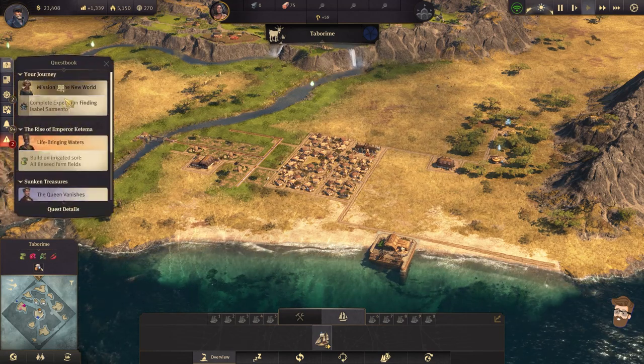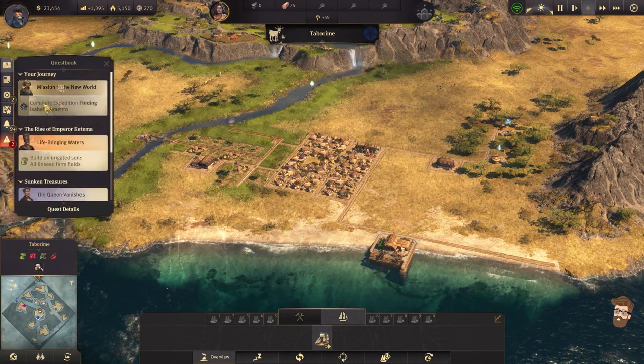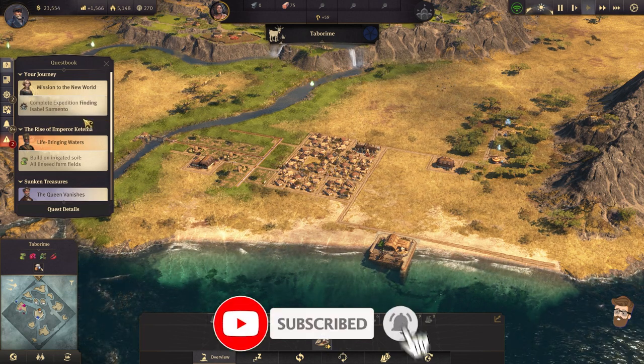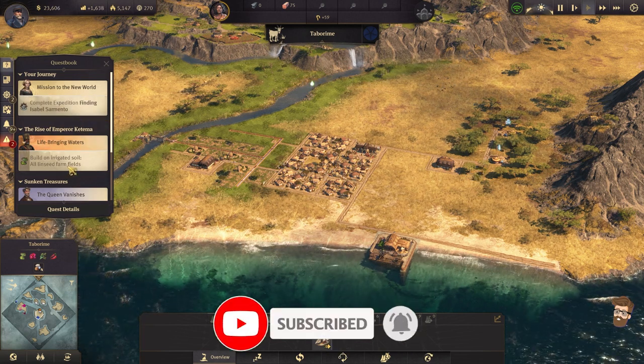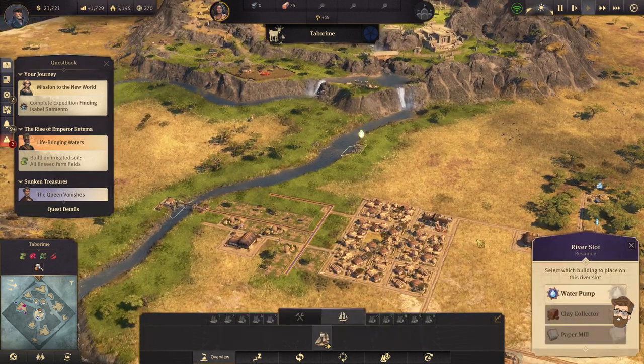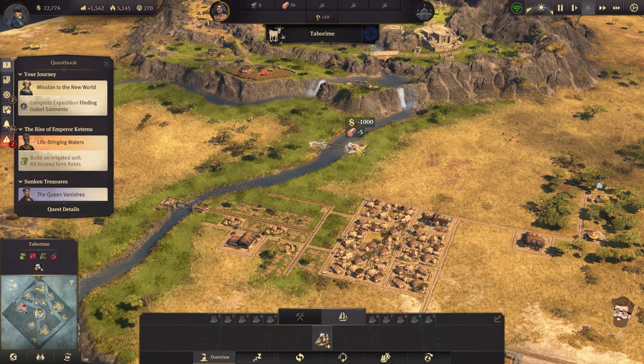Let's pull up my quest log, make sure we've got that going. So we do have to... this is the main quest line, finding Isabel Sarmento, and then also build linseed farm fields. There's a lot that's going to be done in Tabarim, and I do actually want to start working on that.